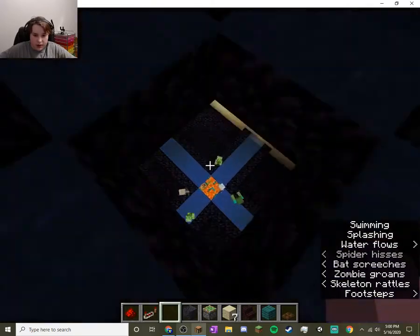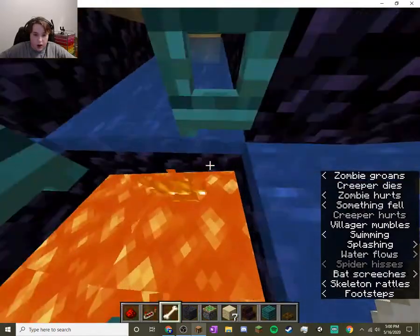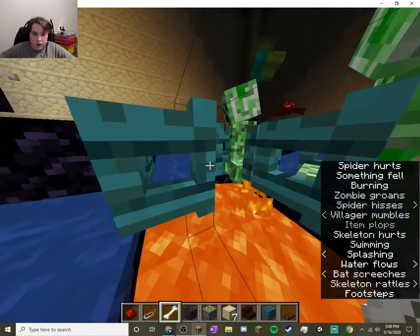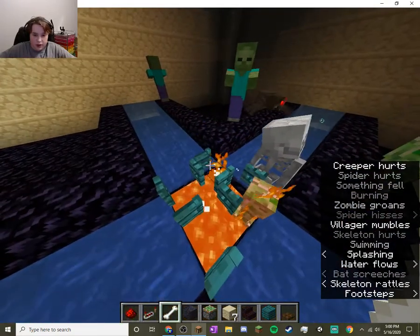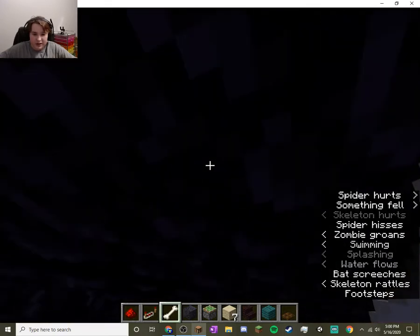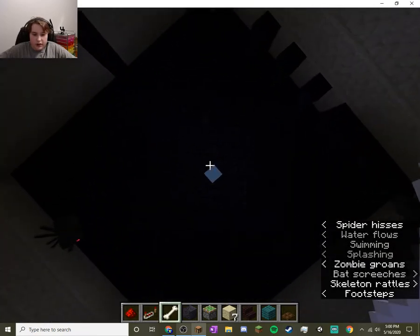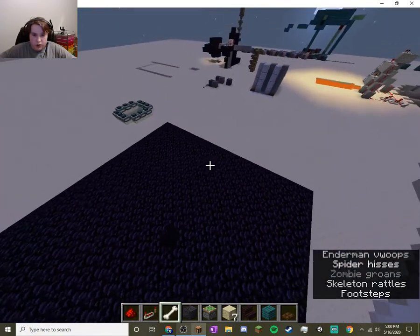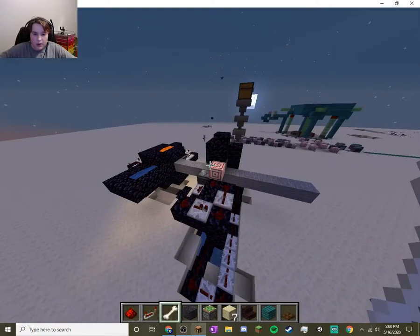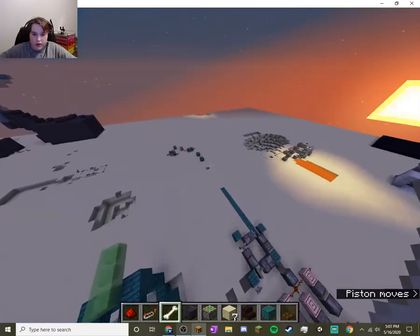I was working on a mob spawner, but then I got distracted, so I gave up on that idea. I actually did have a pretty smart idea — I have villagers here which would lure mobs in, but the water doesn't do enough work. Anyway, don't use this as an example of how to make a mob farm. Definitely use Mumbo Jumbo, Ilmango, or someone like that. Just not me. Alright, that's it for this world.